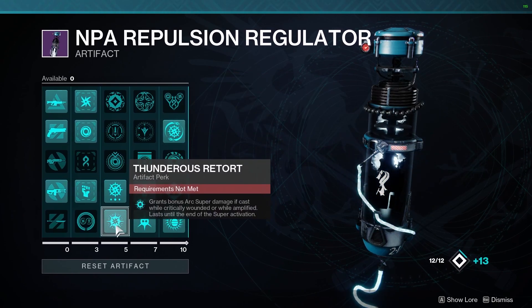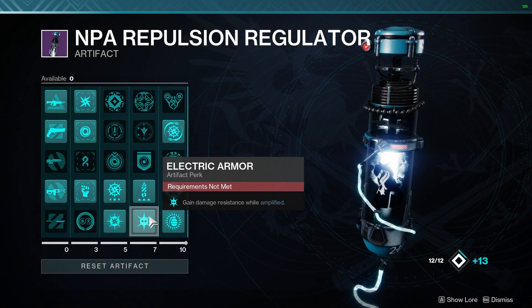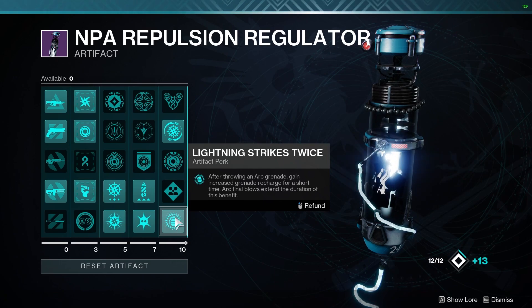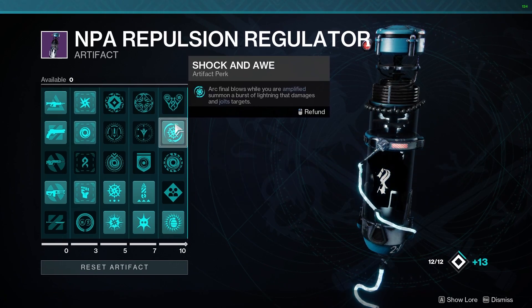Thunderous Retort makes your super deal more damage when Amplified or Critical. Electric Armor gives bonus damage resistance while Amplified. Lightning Strikes Twice: when you throw a Grenade, you get increased Grenade Recharge for a short time. And Shock and Awe: Arc Final Blows when you're Amplified jolt targets.